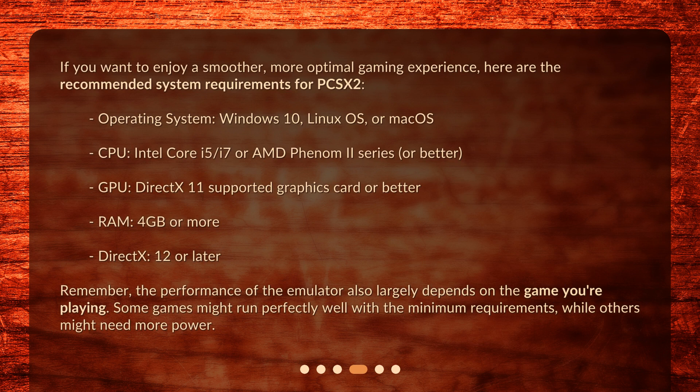If you want to enjoy a smoother, more optimal gaming experience, here are the recommended system requirements for PCSX2: Operating System — Windows 10, Linux, or Mac OS; CPU — Intel Core i5, i7, or AMD Phenom 2 series or better; GPU — DirectX 11-supported graphics card or better; RAM — 4GB or more; and DirectX 12 or later.